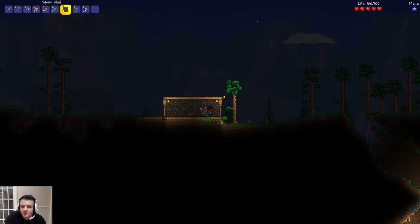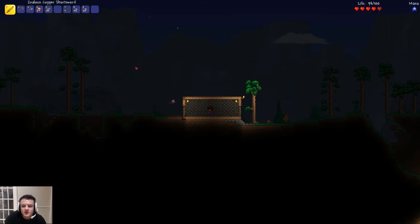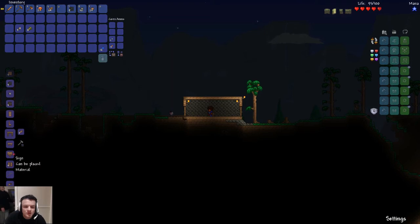You right click the door to go through it. Be careful at night, James — the monsters come out. There's some wood in this chest for you, James.